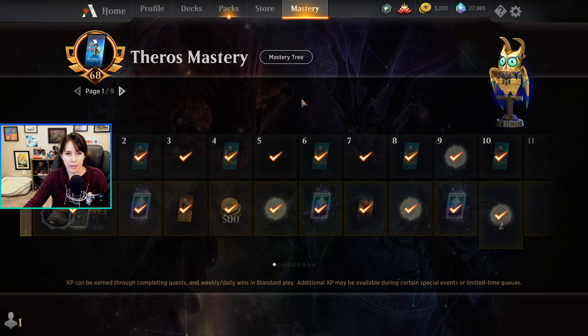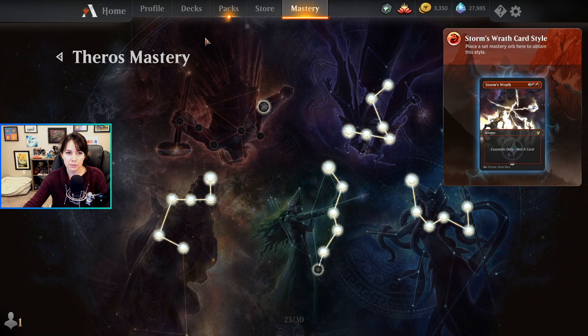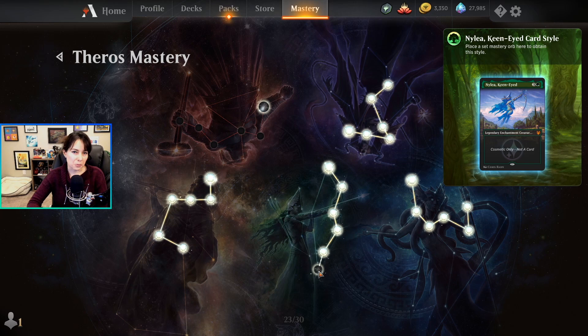The mastery orbs are for the mastery tree — these are basically just cosmetics. They show up here if you have them. These are all the Nylea Keen-Eyed full-art extended border cards, and you'd be able to play with that alternate art. It doesn't do anything other than look pretty, but it does look pretty nice. As you level up you'll start unlocking these, and the booster packs also really help you grow your collection.